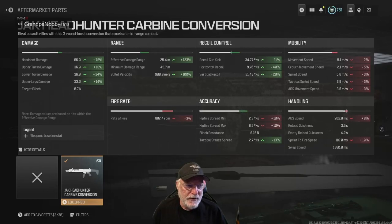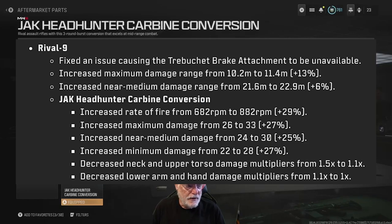First, let's take a look at the patch notes for season four — Jack Headhunter carbine conversion. Increased rate of fire from 682 rounds per minute to 882 rounds per minute. Increased maximum damage from 26 to 33. Increased near medium damage from 24 to 30. Increased minimum damage as well.